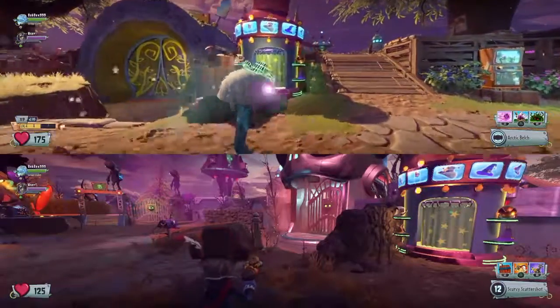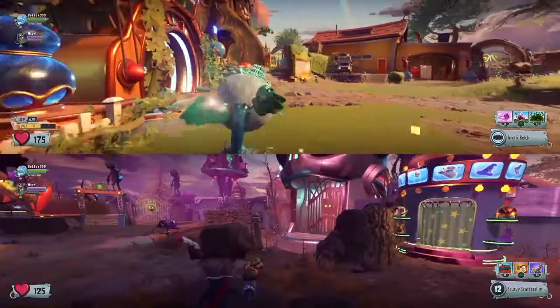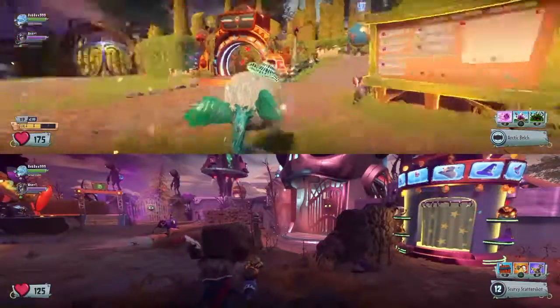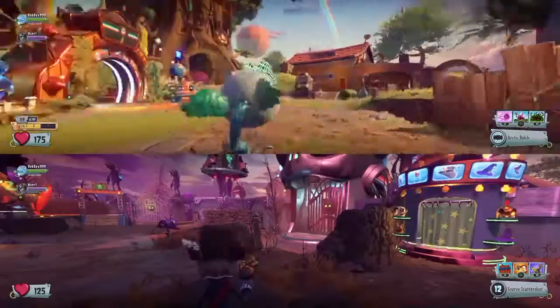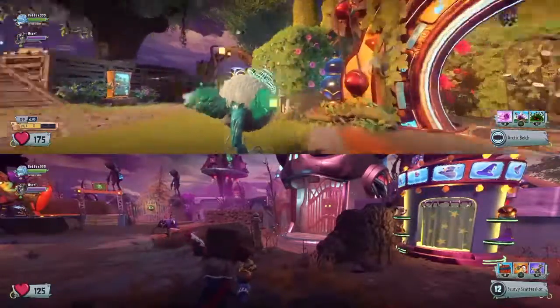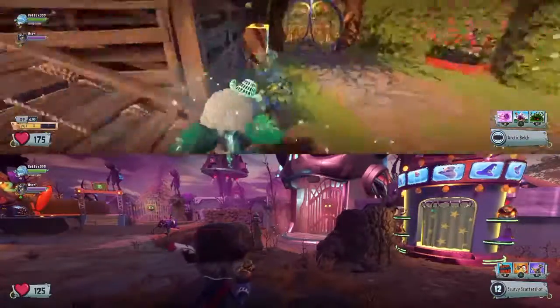What is up guys, this is Bobbox999, and today I'm going to be showing you guys another glitch. This glitch is going to be showing you how to place the spikeweed in midair, and then get on the spikeweed, and you can basically just be in midair as a chomper. I'm the founder of this glitch, so let's get started.